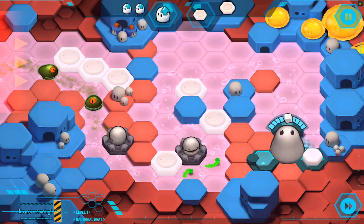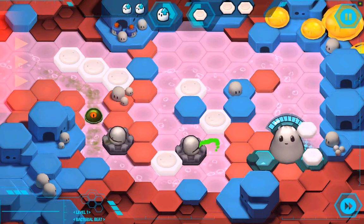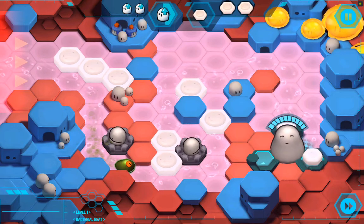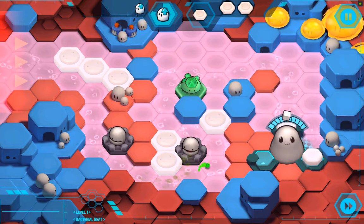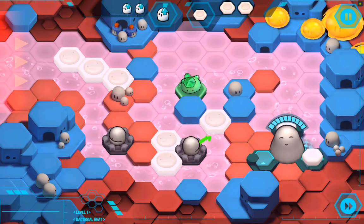Antidote has two main resources: cell walls, which the stem cell is constantly producing, and sugar. This unit here generates me sugar. This level's pretty easy, I don't need it, but just introducing it now. And sugar is used to buy upgrades.